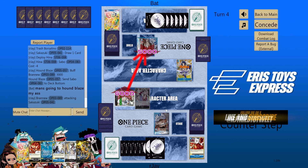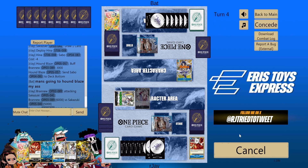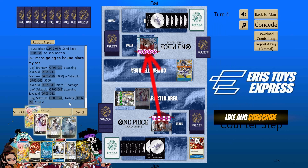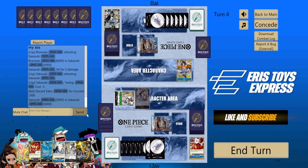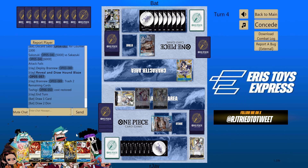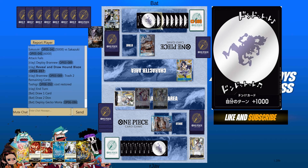Go for 5, minus 1. Still no Moria. Interesting that I still don't have a Moria. Also interesting that he hasn't played a single removal yet. He has more than one Sabo — he might have a Moria now.